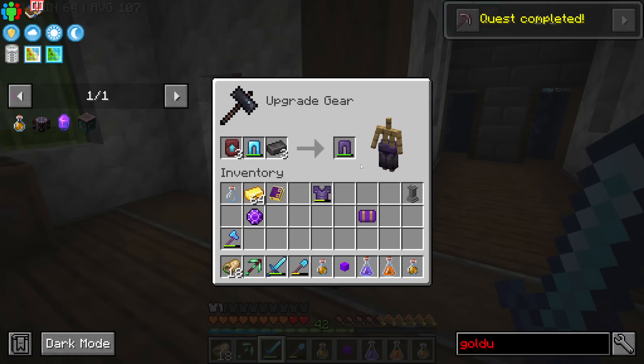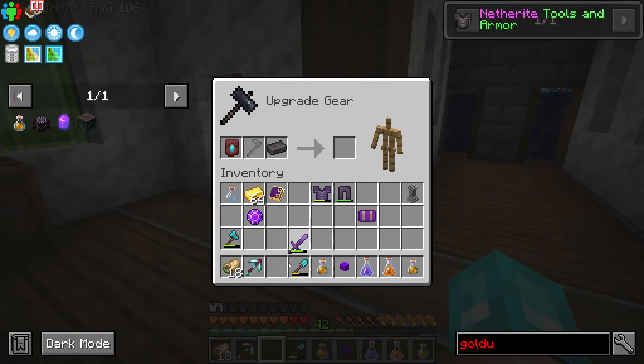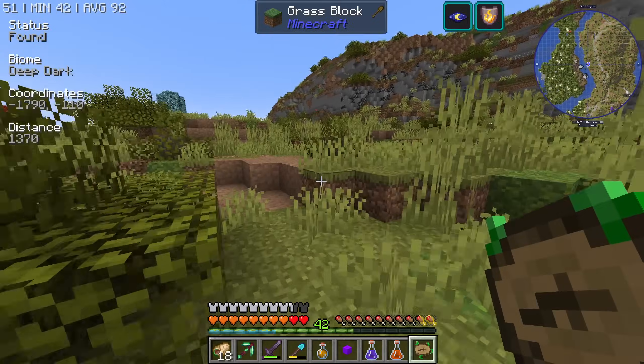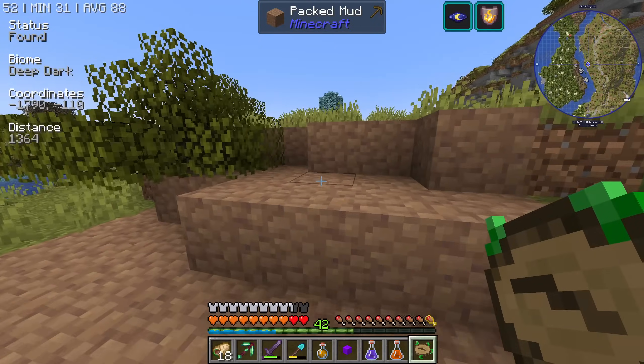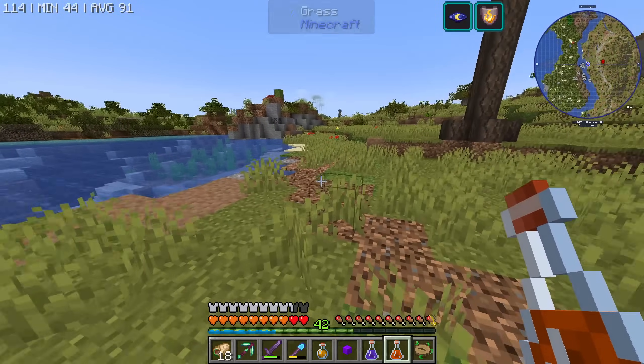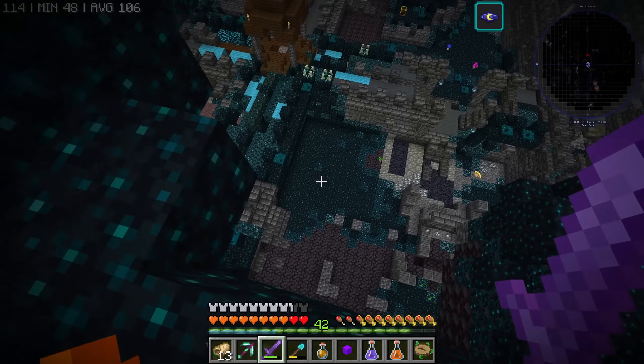So we shall upgrade our chest plate, the leggings, the sword — and I guess for the moment that's it. Now I should just find a deep dark. When you're holding the nature's compass in your hand, look at the frame rates — it's fine. On the hotbar it also works. Well, I guess it wasn't very surprising to find it under a mountain.